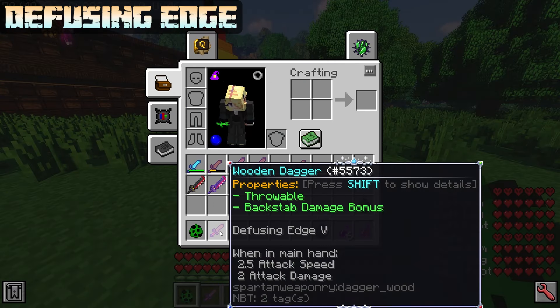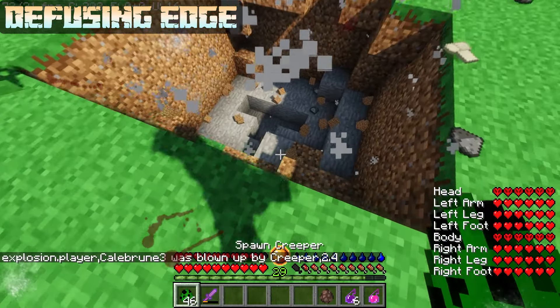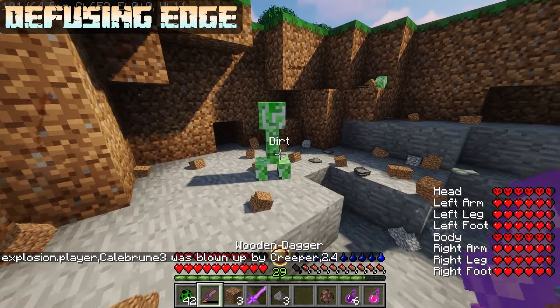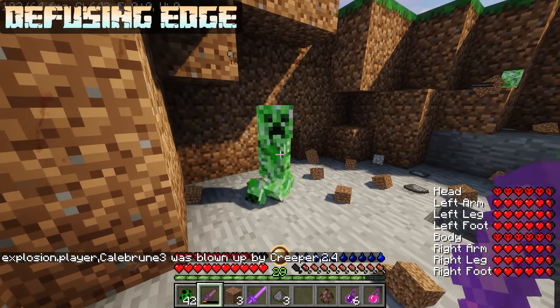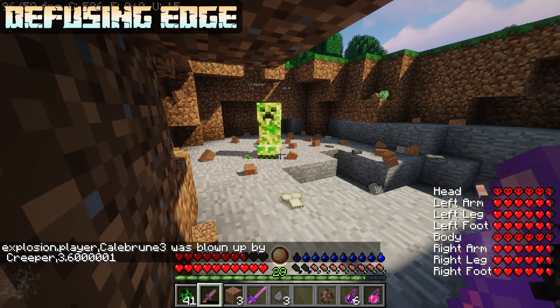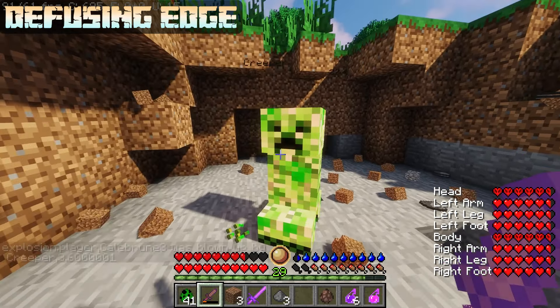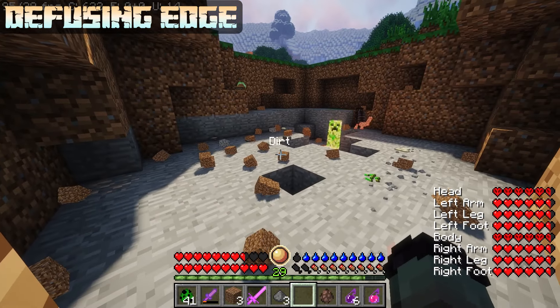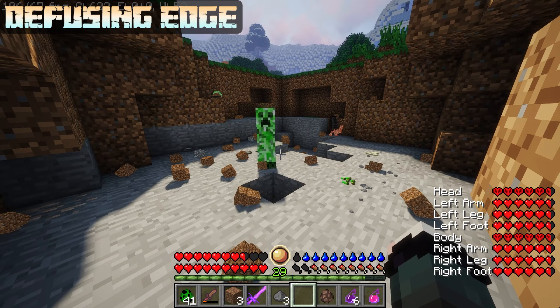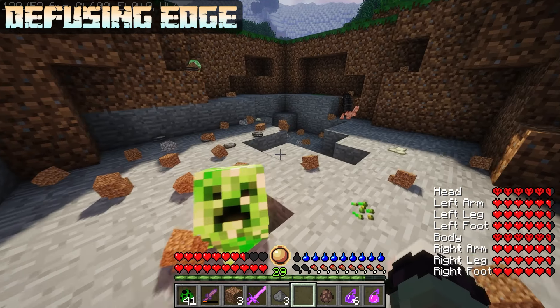Diffusing Edge has a max level of 5 and deals 2 × level additional damage to creepers, to a max of 10 damage. It also has a 5% × level chance to diffuse creepers per hit, to a max of 25% at level 5. Diffused creepers make the noise of blowing up but just stand there without moving until you move far enough out of range for them to aggro you again — in which case they do it again. What exactly is the point of this enchantment? No idea, but it's kind of funny.